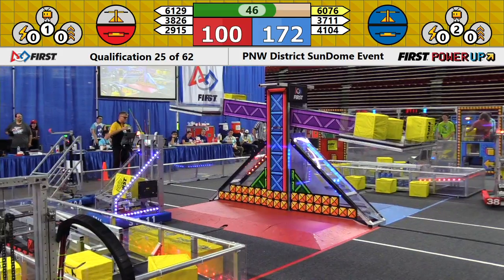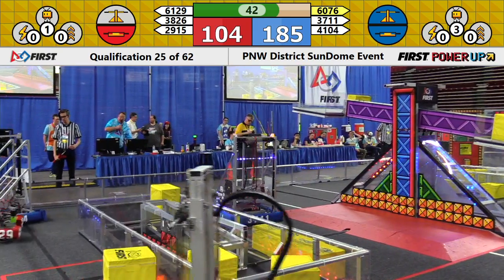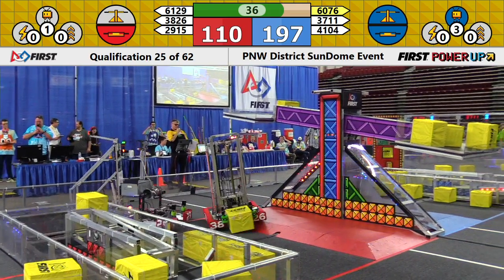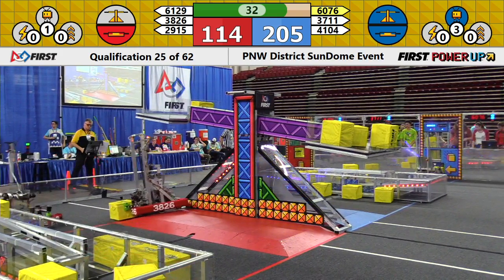6076 in the exchange zone for the blue alliance. For the red alliance, it's 6129. Blue alliance has three in the vault — they've played the levitate. They get a free climb.